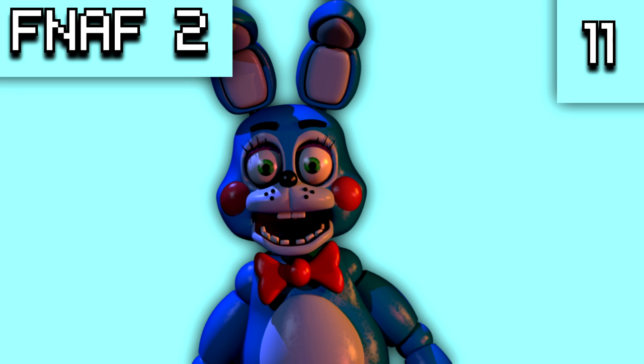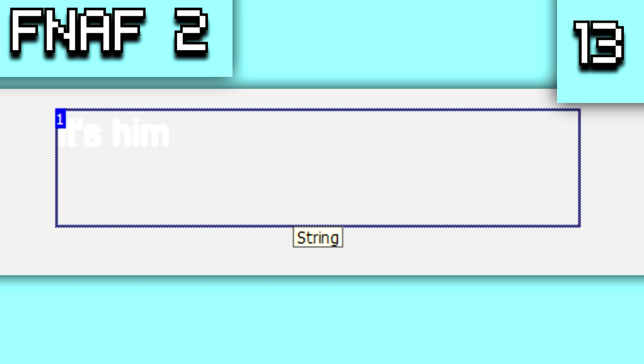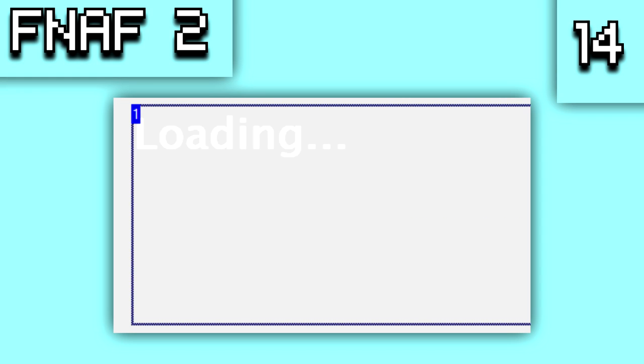For obscured graphics: there is a Toy Bonnie image that appears when you put your mask on and he's in the office, but we can't see the full thing due to the mask. There is also a JJ graphic where we can't see the full image because she is below the desk — Scott only modeled the top half of her face. There is also 'it's him' text located out of frame on the post-cutscene screen, and a loading text also out of frame, neither of which can be seen in the game.